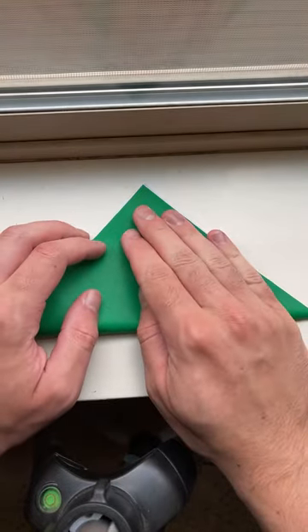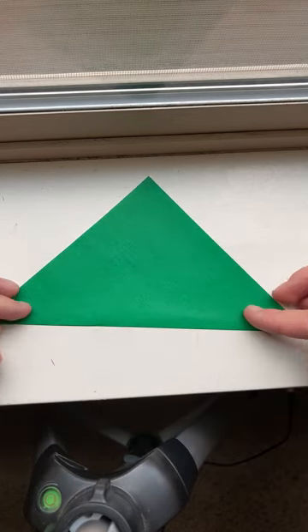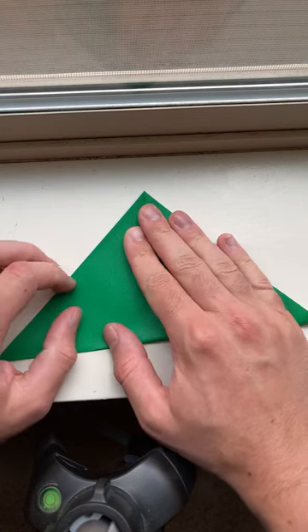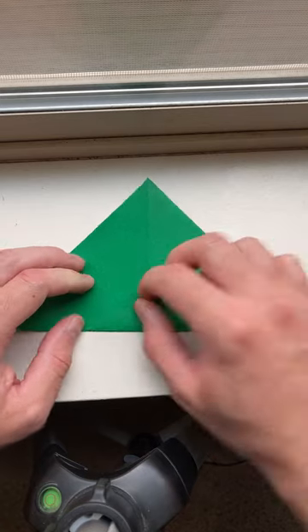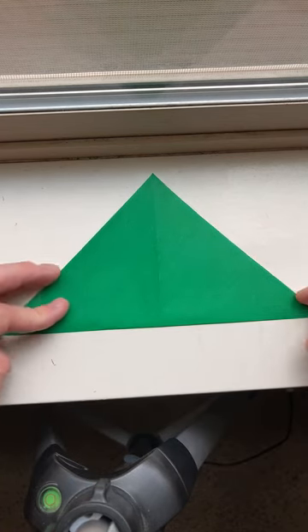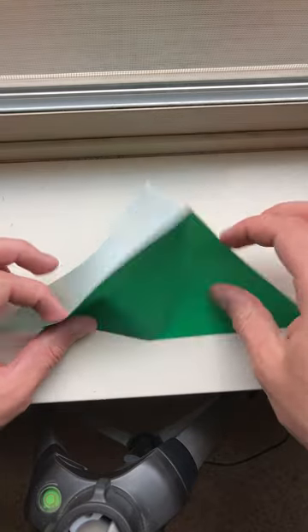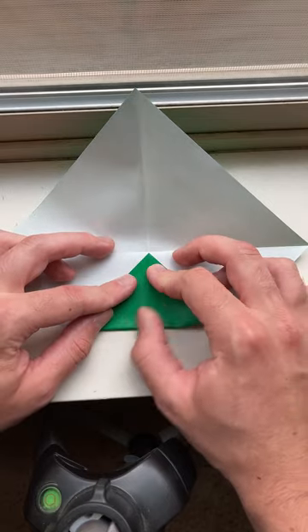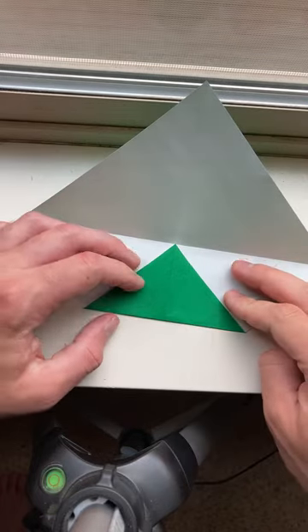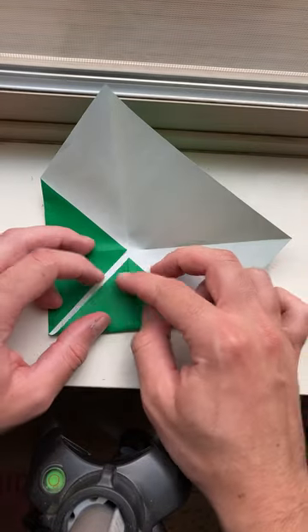So I'm gonna fold it in half diagonally both ways. Your house is nice — well, this is my old house right now. I'm only gonna be in this house for less than two more weeks because I'm moving to Kansas in a couple weeks. So in 12 days I'm gonna be getting out of here for good. Fold the corners to the middle. This is just my empty bedroom — my house is completely empty right now. The movers packed everything up last week. My new house in Kansas is a lot nicer than this, and I'm really excited.